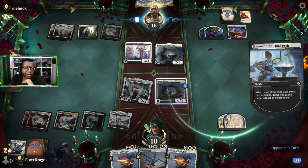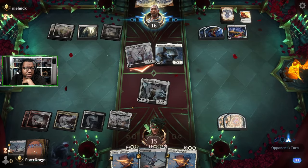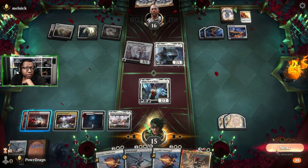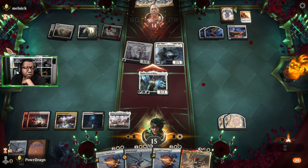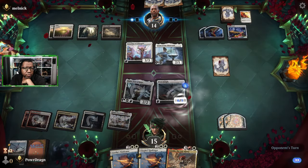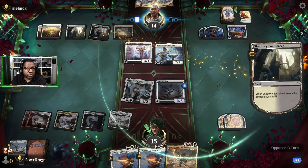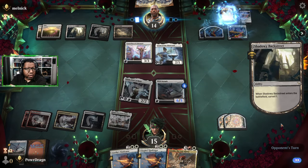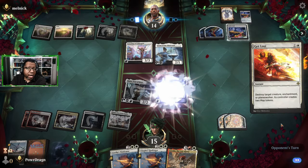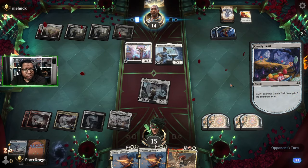That does work here - Bonus X, so interesting. We're attacking, playing the other one. If they just keep having removal they keep having it. I'm going to try to hold onto this Aurelia for a post-sweeper situation, so we just have a 4/4 haster. Of course they have another one - their hand was all removal. They do get to draw a card.